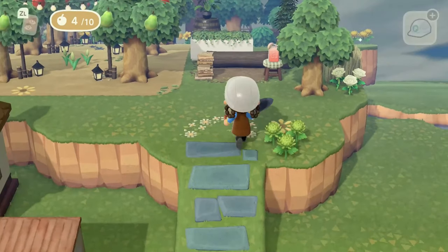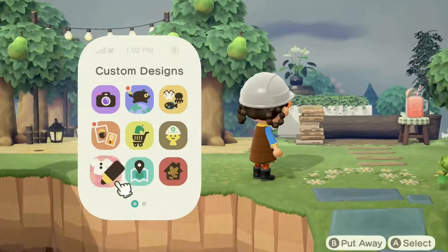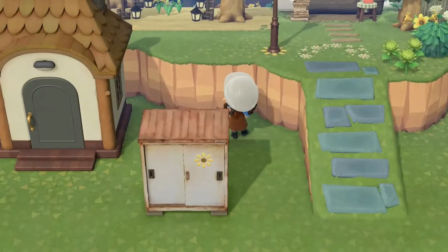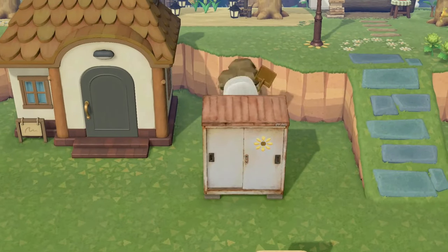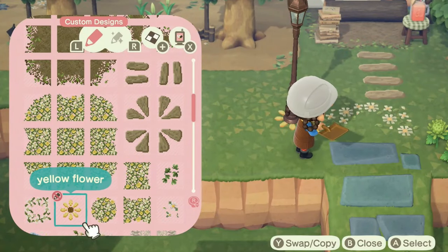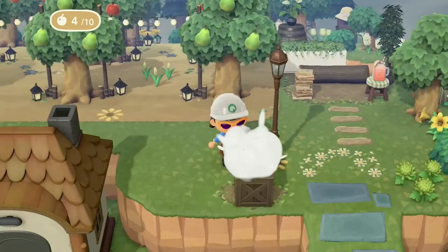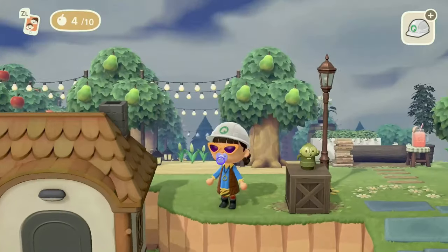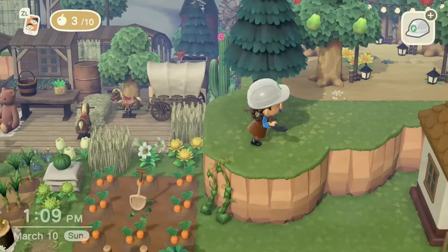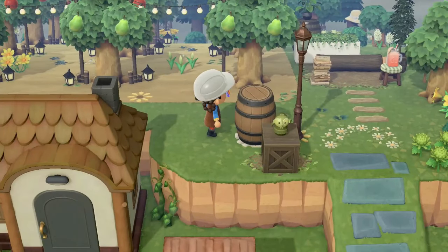Over here I wanted to put a much lamp or a street lamp — we did end up going with a street lamp — and of course bushes and flowers because this whole island is just filled with bushes and flowers. Then we're going to extend the cliff out and see what we can do in the front area. I like making this area look very filled out around the actual orchard to give the feeling that it's more full than it is. It gives the illusion of being full when I place all the stuff around it, and I think it ends up looking really good.